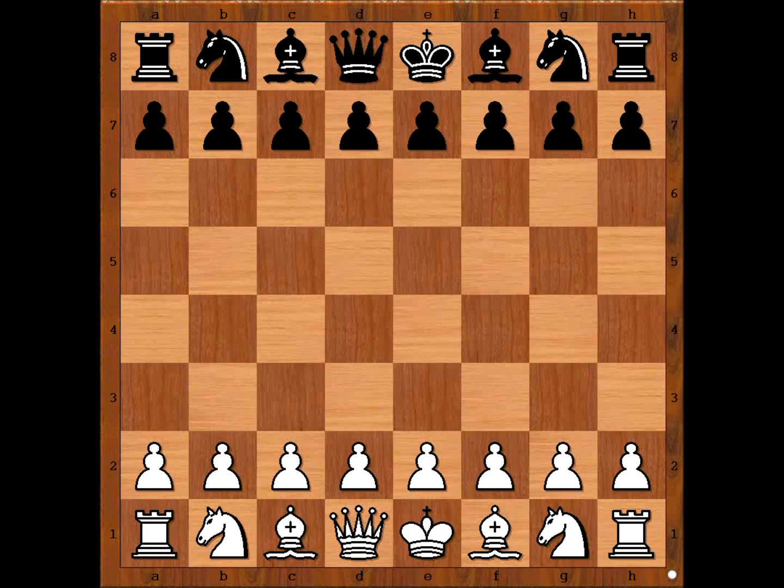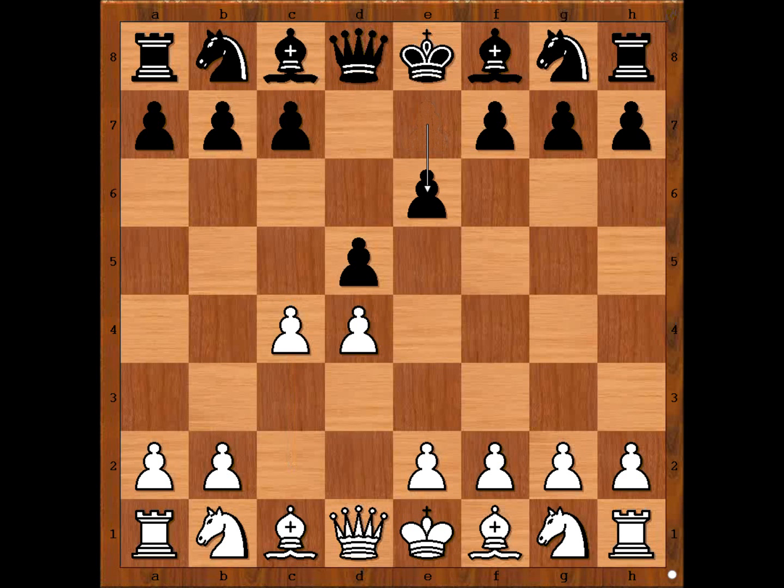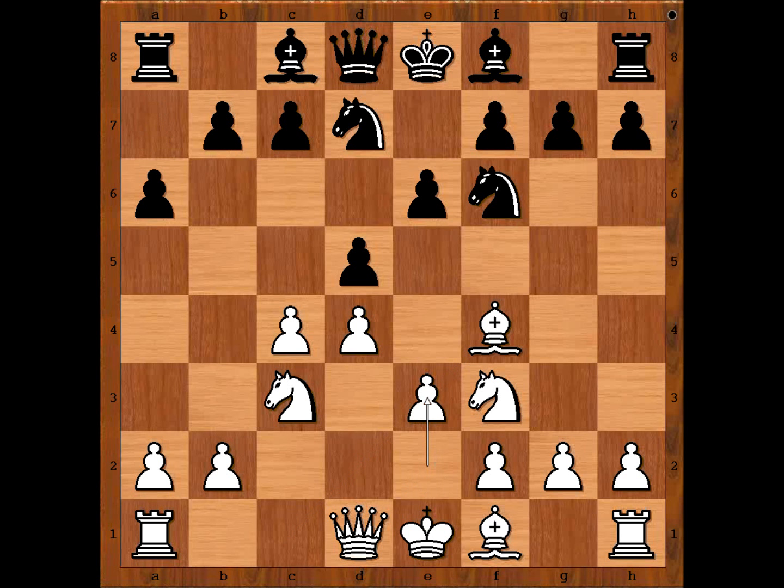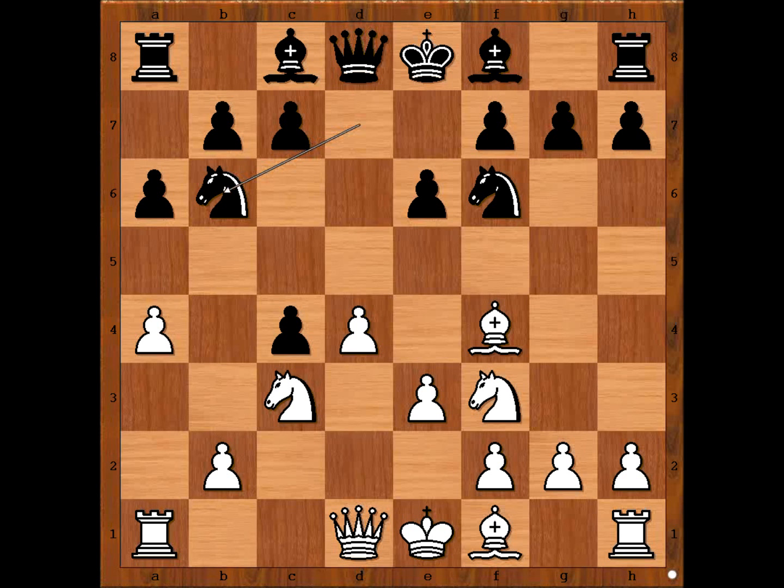Lenz started with d4, Lenz played d5, c4 — Queen's Gambit — e6 declined, knight to f3, knight to f6, knight to c3, knight from b to d7, bishop to f4. Bishop to g5 is the most played move. A6, e3, d takes on c4, a4 preventing b5, knight to b6 defending the pawn, a5 chasing the knight.